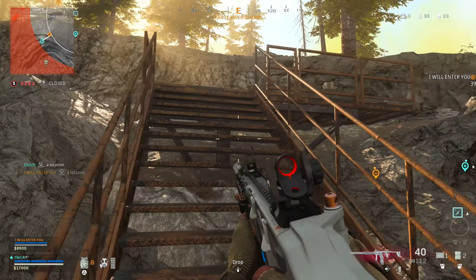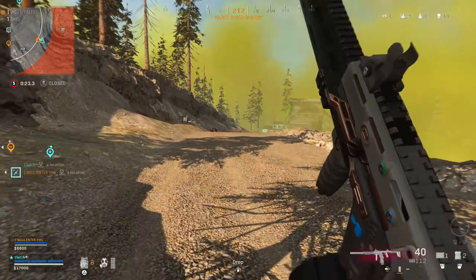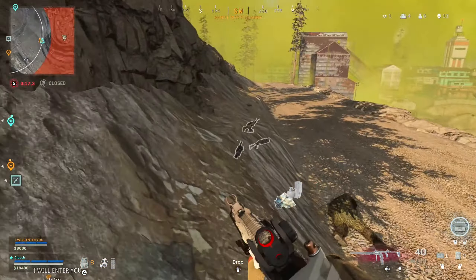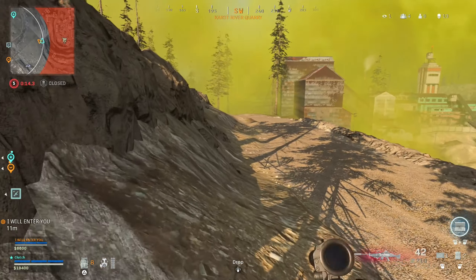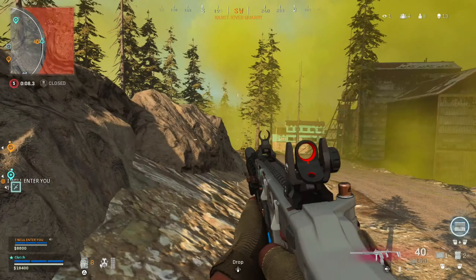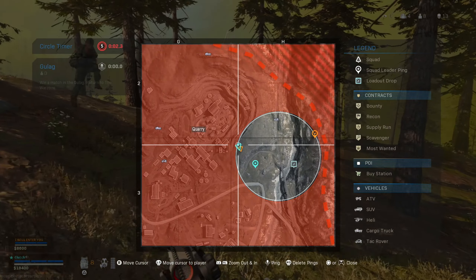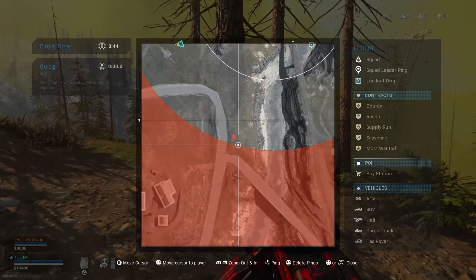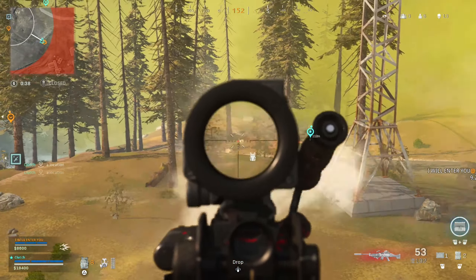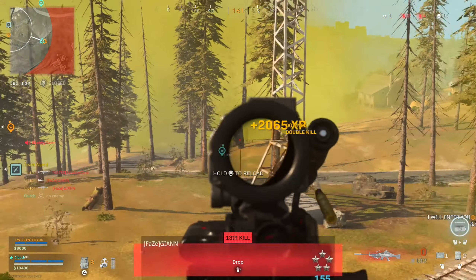Got guys over here. I think I'm showing. We got six guys left. We got a really good spot right now. Hopefully we get the zone — not on that hill across. Guy right there. Weak, down. Got to the right. Broke his armor, got him — white. 2v2.